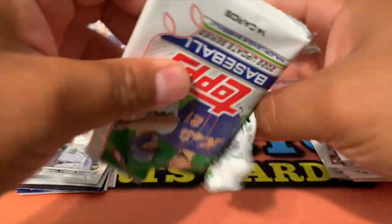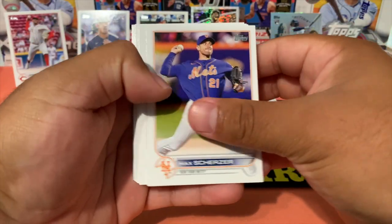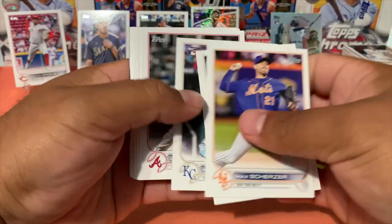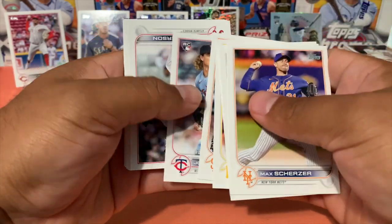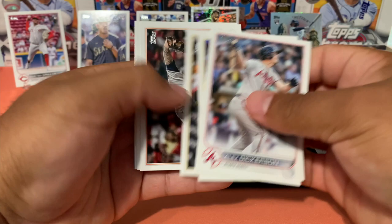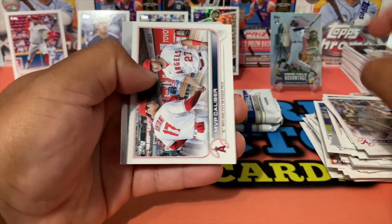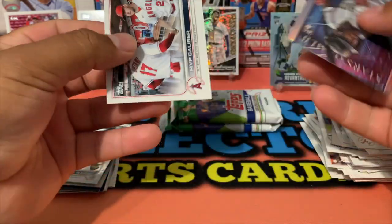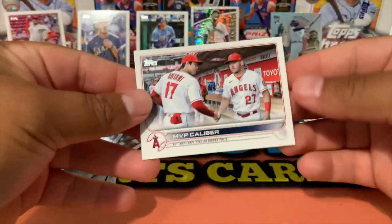I was just about to mention, like hey, what if we were to pull one of those downtown-looking cards? We got Max Scherzer, Donaldson, Melendez, Yoshi, Steven, Joe Ryan Debut, Alex Dickerson, Roberto. And oh, I like this one — O'Neill Cruz Stars of MLB. I would like to get this one in a parallel.